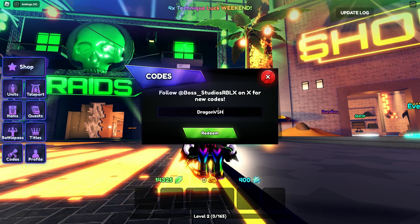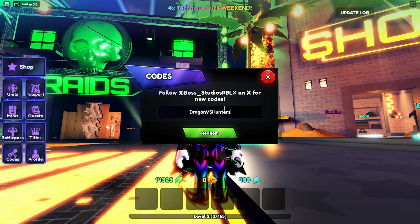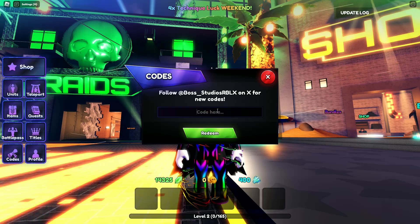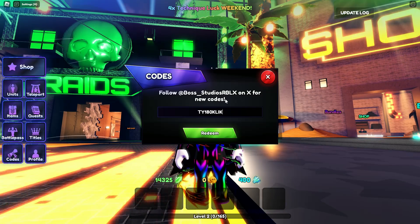The third code is 'new era coming' — this code gives you 25 rerolls. Now let's show the fourth code. The fourth code is 'dragon versus hunters'.